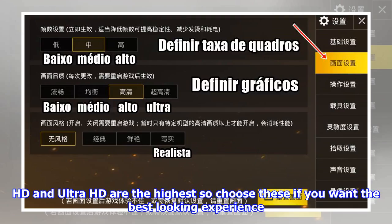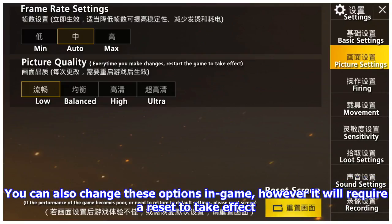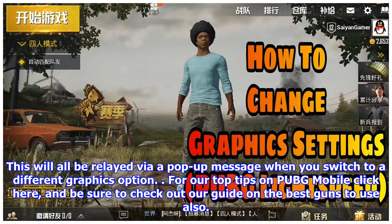HD and Ultra HD are the highest, so choose these if you want the best looking experience. You can reset these settings at any time in the same menu, as you may experience some drops in frame rate while using the higher graphics options. You can also change these options in-game, however it will require a reset to take effect. This will all be relayed via a pop-up message when you switch to a different graphics option.